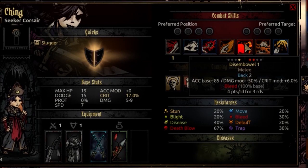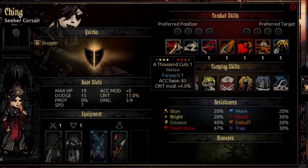Her fifth ability is Disembowel. It's usable only from rank 1 and targets enemies in rank 1 or 2. It's a melee attack that moves her back 2, with an accuracy base of 85, a damage modifier of negative 50%, and a crit modifier of plus 6%. It inflicts bleed at 100% base for 4 points a round for 3 rounds. Over 3 turns against a target you know you won't kill outright, you'll actually do more total damage than 1000 Cuts. I mainly use this against high-prot enemies to get through the damage resistance barrier.